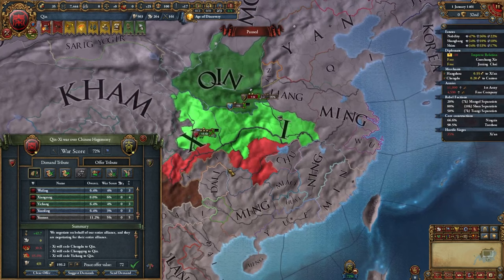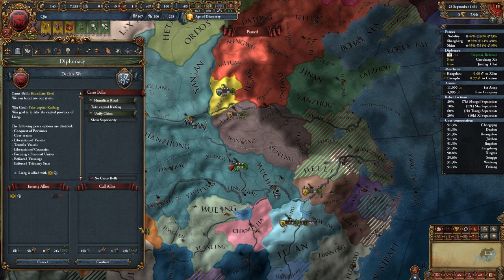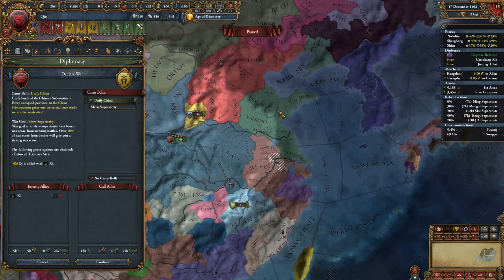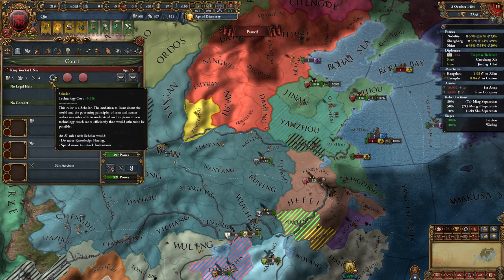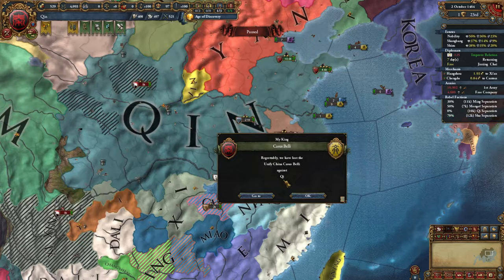We can finally take this mission, which gives us core creation cost reduction and monthly war exhaustion reduction for 25 years. Truce with both Liang and Qi is over — immediately attacking Qi with the Unified China CB. Full annexation of Liang is next. We're looking like the biggest nation in all of China so far. Attacking Qi specifically because she's in bankruptcy — gotta take advantage. We finally got our 5-3-4 general who is also a scholar, great army tradition, and our ruler is a good general. Almost fully annexing Qi.